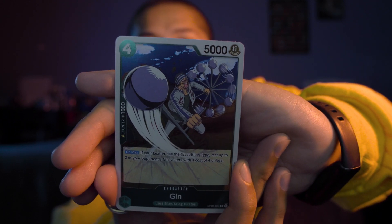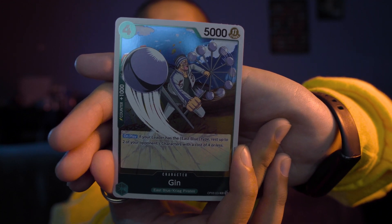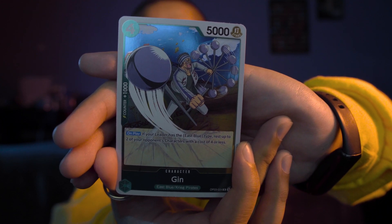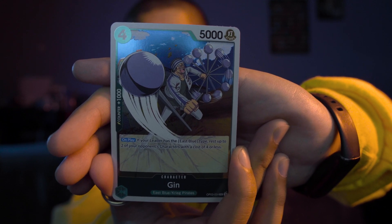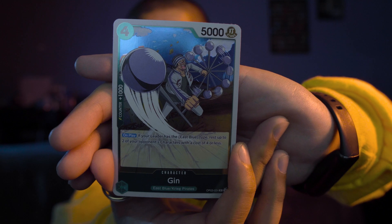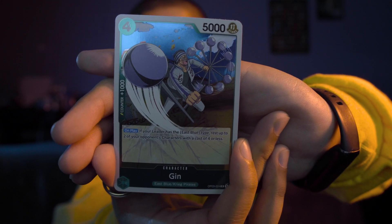Another rare — this is a four cost and a 5,000 power level. We have the Djinn holographic card, green deck, counter plus 1,000. On play, if your leader has the East Blue type, rest up to two of your opponent's characters with a cost of four or less. That's really cool.